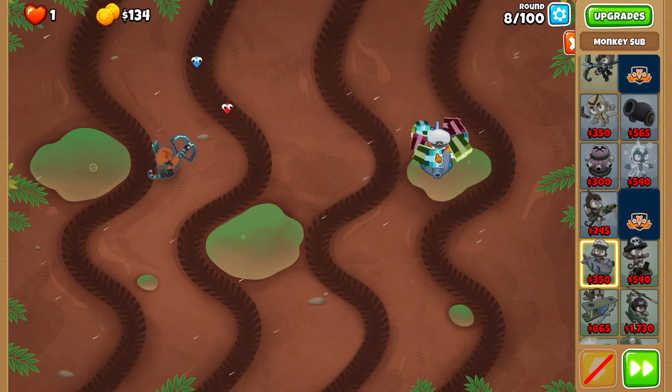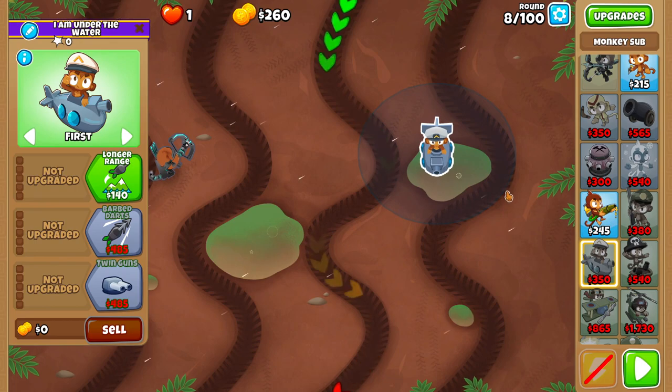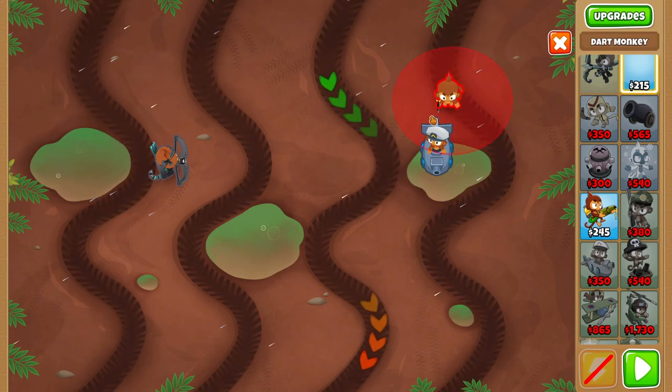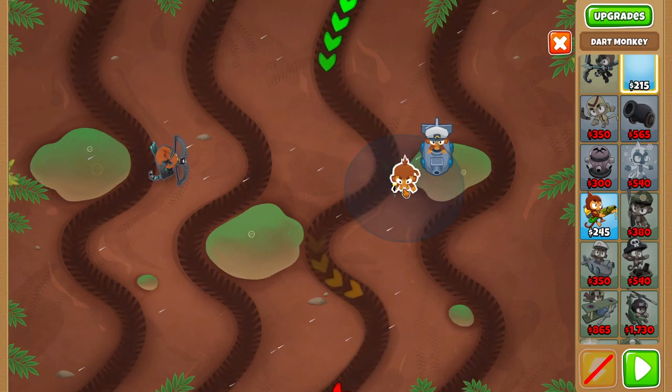Before round nine, place a Sub right here. No more Monkey Team sadly. Use a visual indicator where the outside of its range touches the outside of the track. Then put the Sub on Strong.